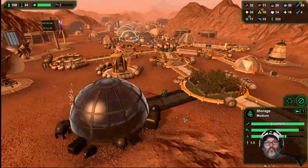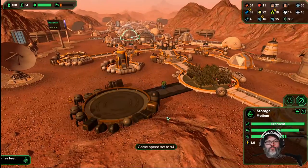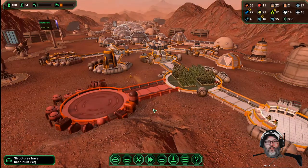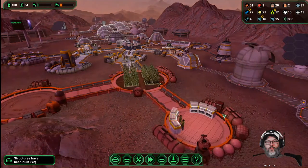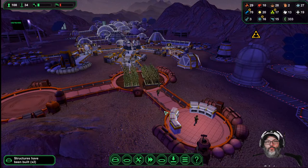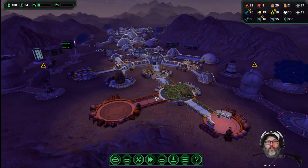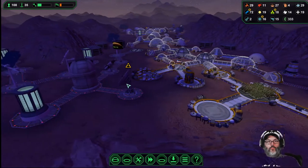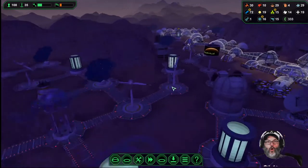All right, here we go, this is going together. That'll equalize here in just a minute — you had the new room and all the air kind of spreads out and gets too thin for what they want.